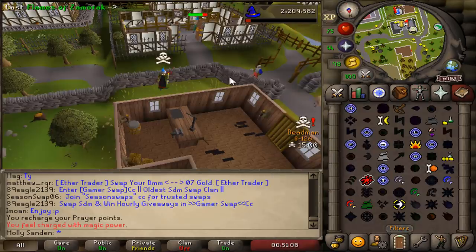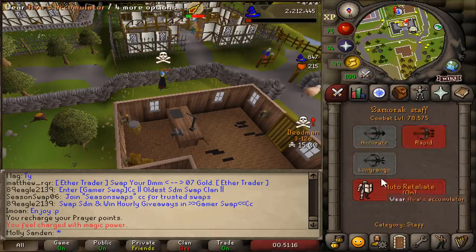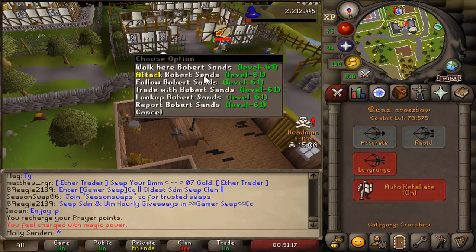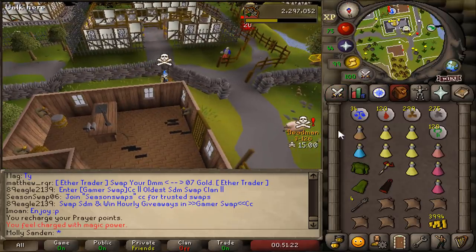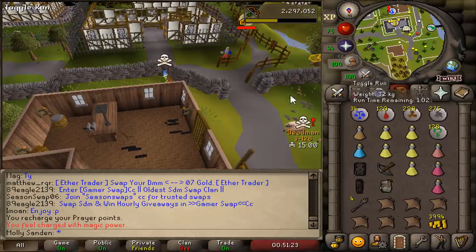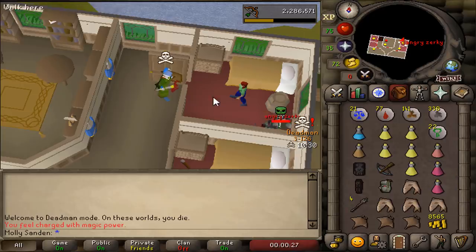In this Ardougne bank, you can get attacked even though it's a safe zone. So very frequently there will be someone AFKing here, and I'm going to attempt to kill them. So once every hour, I'll come to this bank and AFK check players, and in between AFK checking I'll be PKing around this area. The first PK trip on this account, we didn't find anyone AFKing at the Ardy bank, but we found this guy AFKing in this house and we killed him.